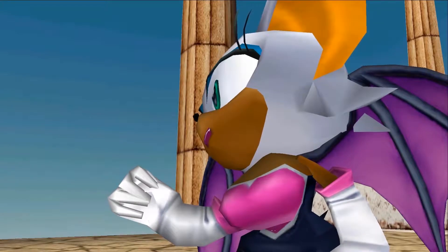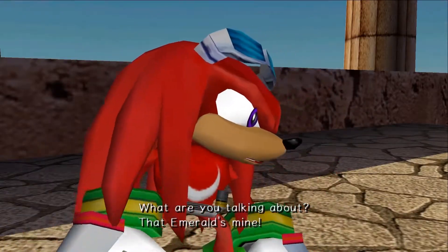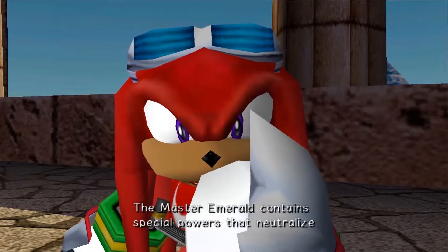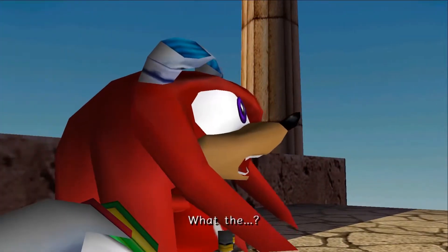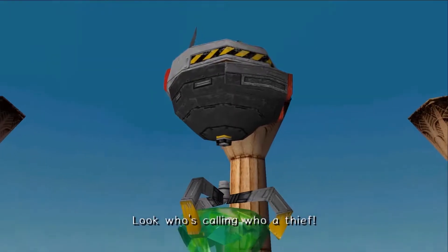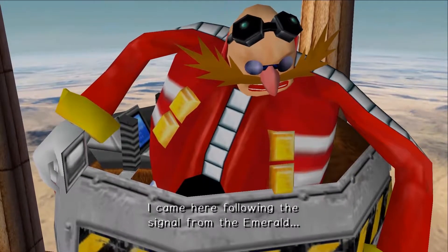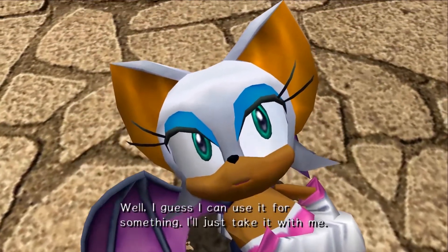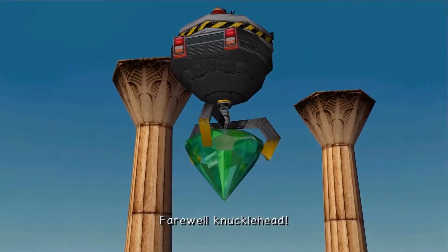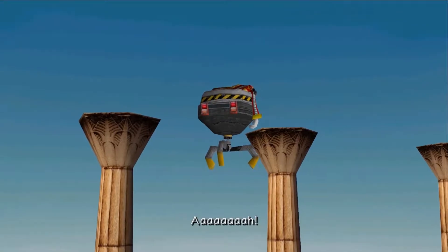Just let it go! You just don't know when to give up, do you? What are you talking about? That Emerald's mine. You got that? The Master Emerald contains special powers that neutralize the energy of the Chaos Emeralds — that makes it very powerful. Look who's calling who a thief. I came here following the signal from the Emerald. If I'm not mistaken, this is the Master Emerald Shrine — Dr. Eggman. Well, I guess I can use you for something.